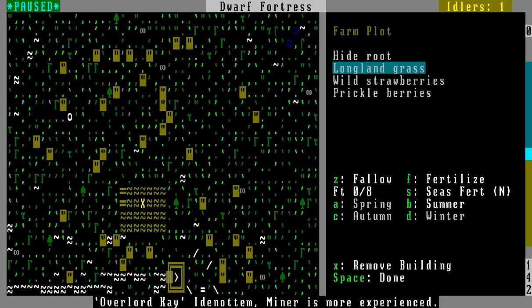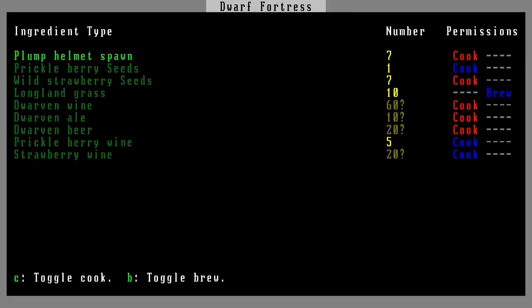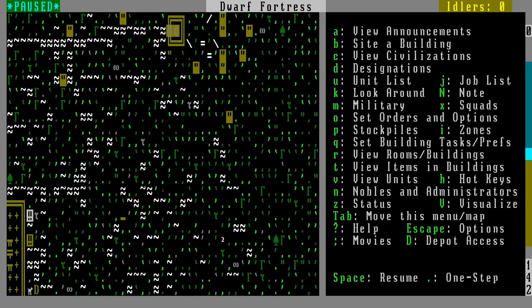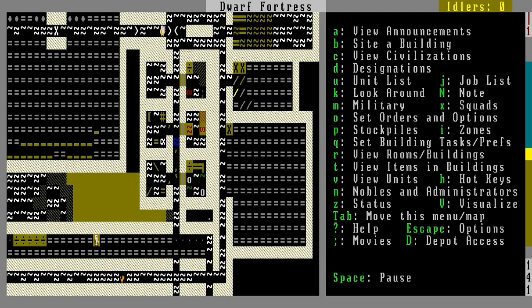We should be growing — I want to grow prickleberries or wild strawberry up top, and plump helmets down below. But we're out of plump helmet seeds, so don't cook those. Alright, wild strawberries up there and plump helmets down here. I forgot that when the season changes you have to change the farm plot settings.